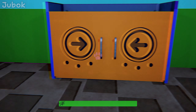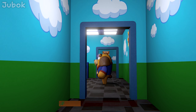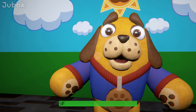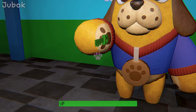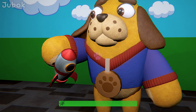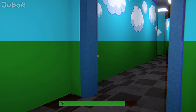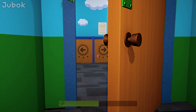I finally found the spaceship. I'll bring it to Todd. Find my cowboy hat and bring it back to me. I thought you were going to give me the spaceship, but it turns out you're just playing with it yourself. Anyway, our next goal is to find a cowboy hat.